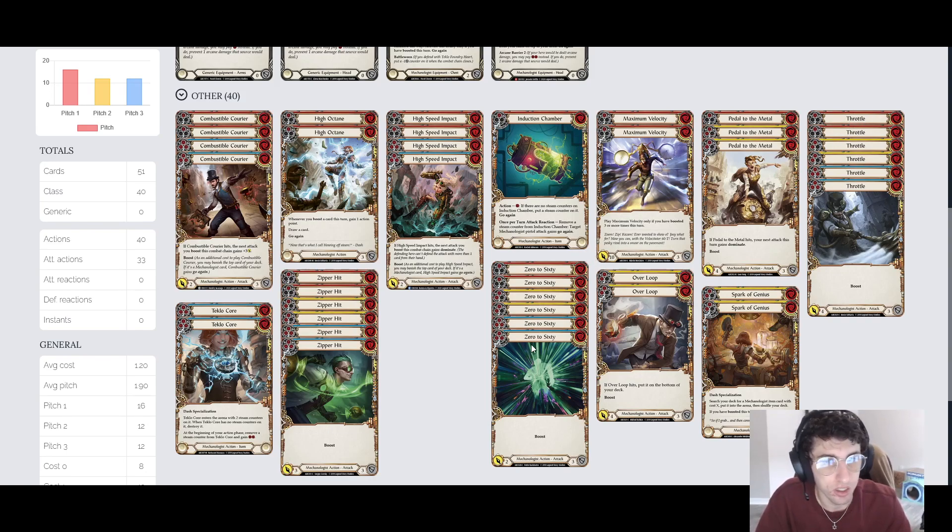We're playing all 6 of our simple boost cards. All these cards do is just boost, which is all we really need them to do. They all hit for a lot of damage. We play all 6 Throttles — this is the 2-cost one. We have the 1-cost Zipper Hit and the 0-cost 0-to-60. The only difference is the lower the cost, the less damage — the blue Throttle costs 2 and hits for 4, blue Zipper Hit costs 1 and hits for 3, and blue 0-to-60 costs 0 and hits for 2. These are core cards for any Dash aggro deck.